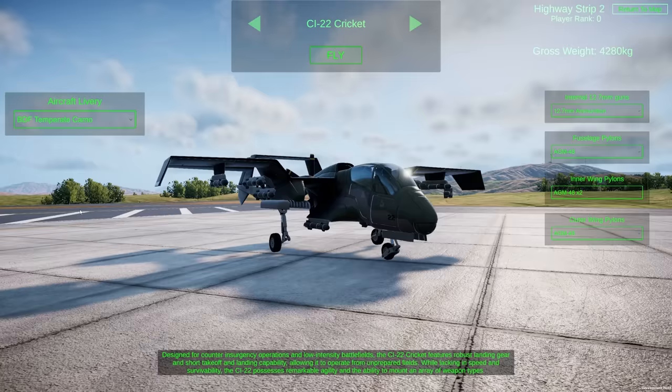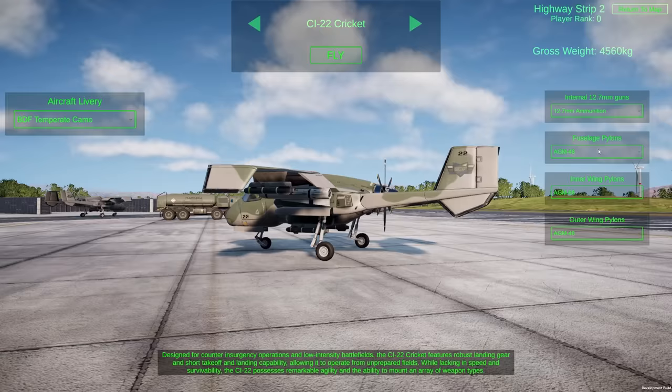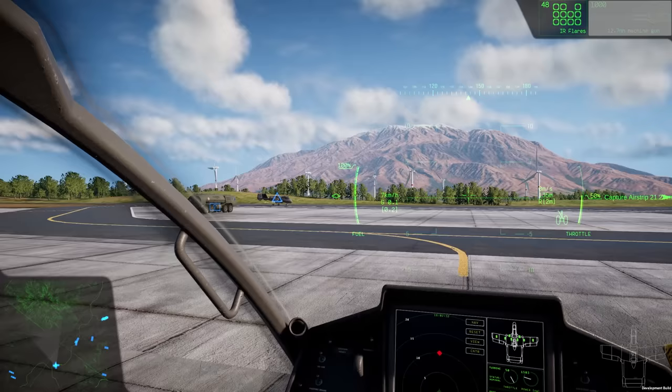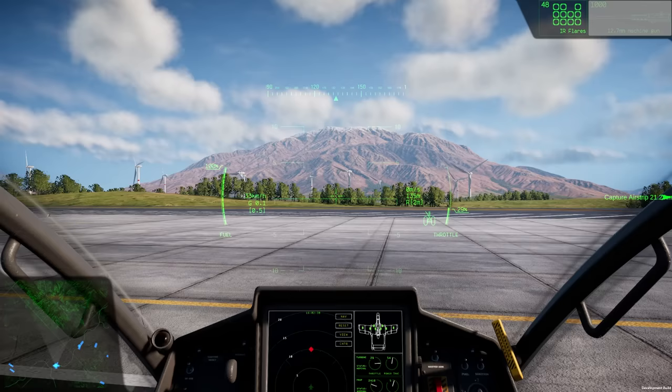Let's spawn on the highway because we're going to start off with the Cricket. The only difference is I'm going to equip some BGM-68s — they're heavy, they get a heavier punch basically. There's probably a pilot taking off. These are AI; we're not playing on multiplayer.